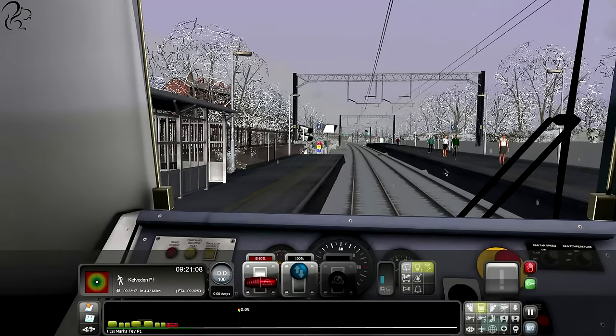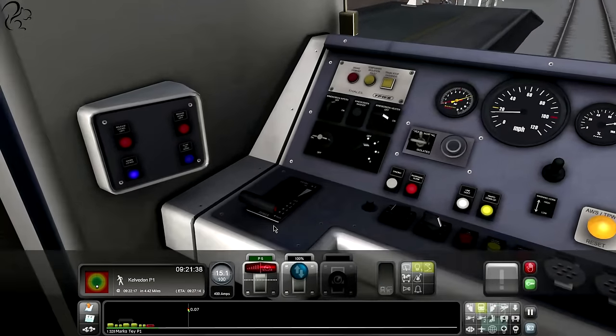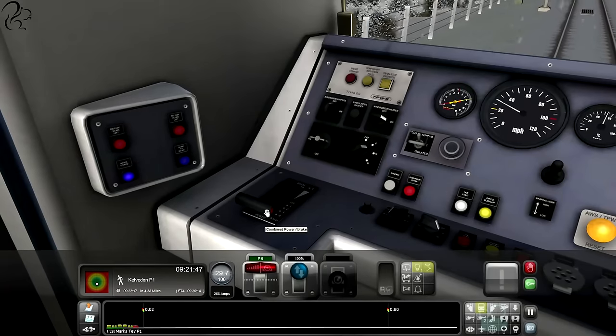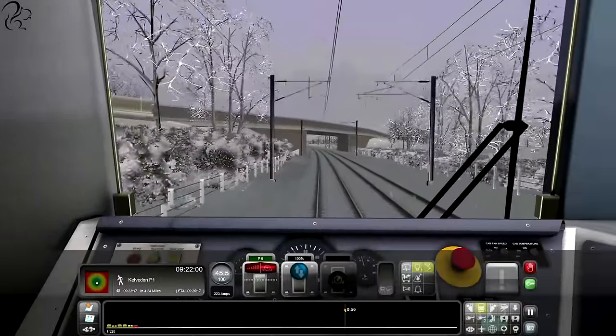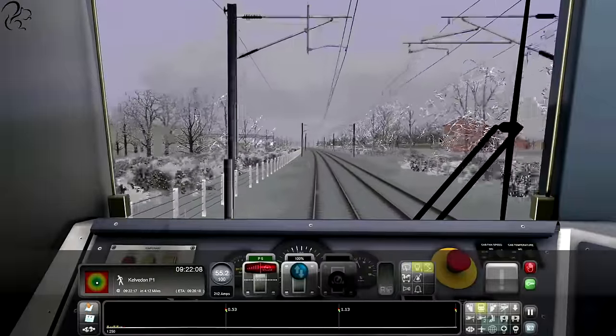We're not moving - why are we not moving? What have I not done? Do I have to reset? So basically - if you look at this, full forward is actually back there. What the driver has to do is pull it all the way back to go faster - that's the neutral position in the middle - and then push it forward for emergency braking. It seems I have to reset the brake before it lets me move, or maybe because I accidentally changed to the opposite end of the train.